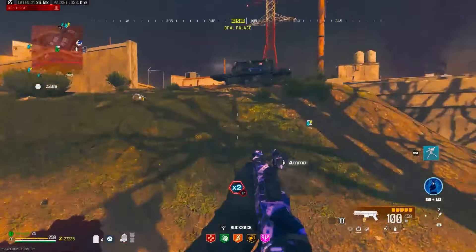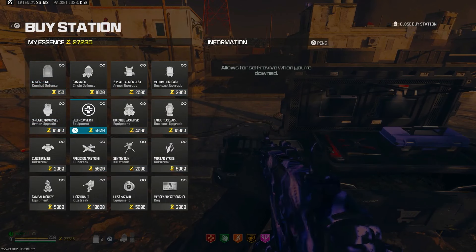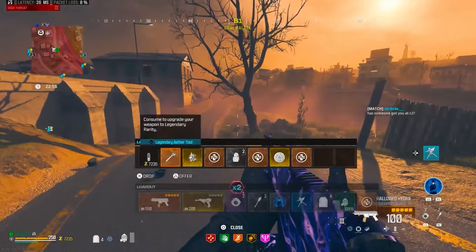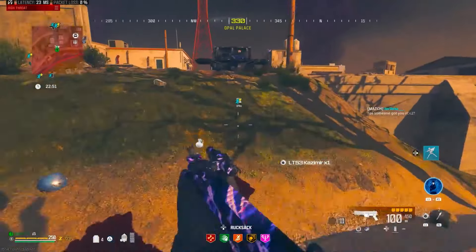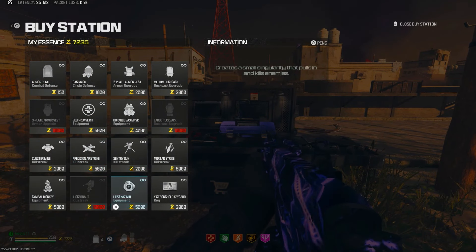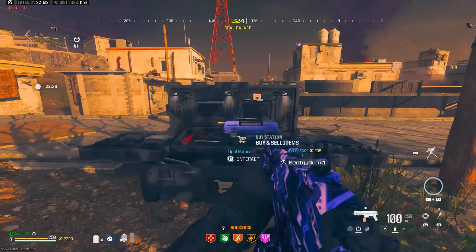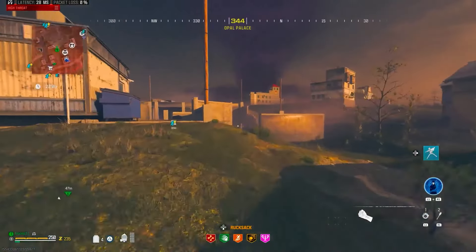We don't want that, we want these instead. We'll get two of them. We've got about 7K left. If we drop one and stow it we'll get an extra one when we go into the Dark Aether. We could get another sentry gun and a self-revive as well. All right, I'm going to go into the Dark Aether now.